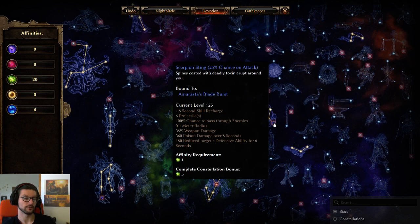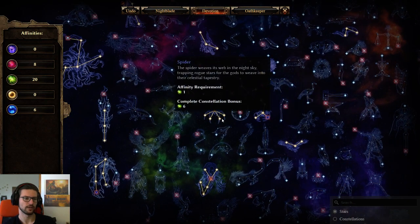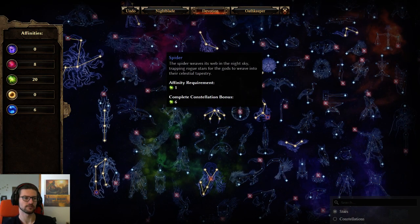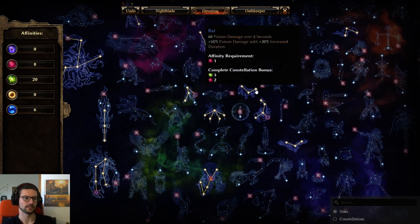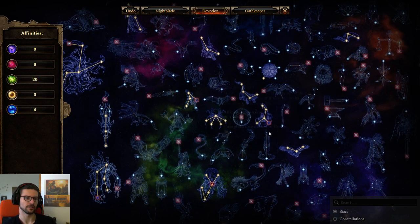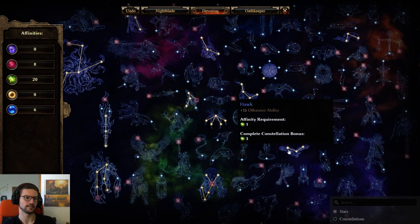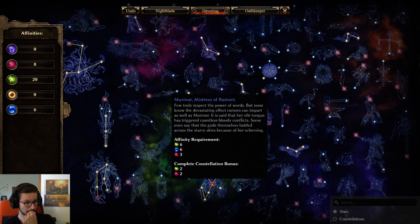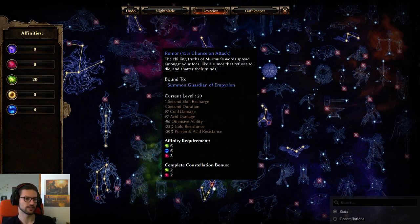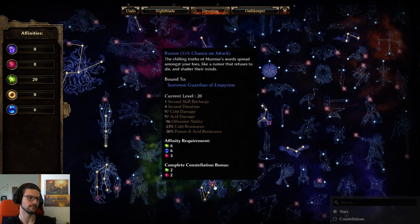Let's talk about the devotions here. We got the Scorpion constellation — really good Tier 1 devotion, also reduces enemy DA. It's one of the reasons why we don't have to use Crushing Verdict. Spider is really good now as a Tier 1 devotion with attack speed now, ever since the buff. Rat is pretty decent for Poison/Acid overall, mostly for Affinity though. Hawk — it's better than Candle, or Sailor's Guide later on, if you can afford getting one less Affinity point. A must-have is Murmur. Murmur gives you the Poison and Acid resistance reduction on the skill here. We bound this to the Guardians so that it's easily procced all the time.